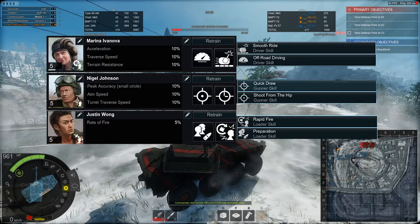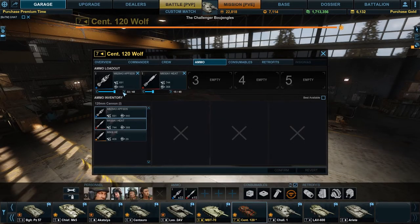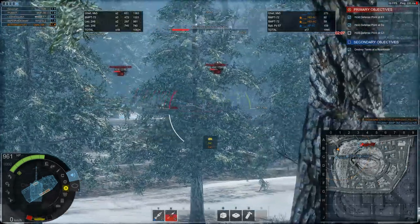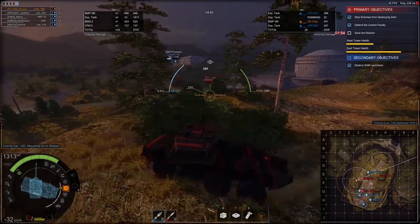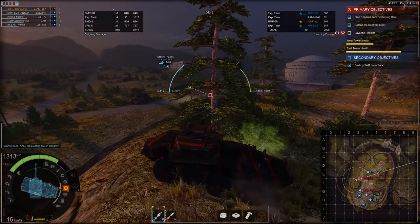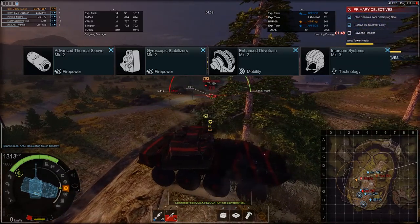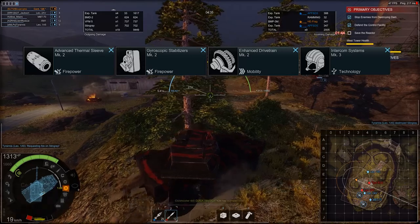Here is how you equip your pizza sniper. You load mostly APFSDS and a good amount of dank tomatoes. Don't take any HEOs — it is almost useless. There are two ways to use your sniper: DPM or pure alpha. To make sure you always defeat enemies with the best advantage, you equip: Advanced Thermal Sleeve, Gyroscopic Stabilizers, Enhanced Oil Cooling, and Intercom Systems.